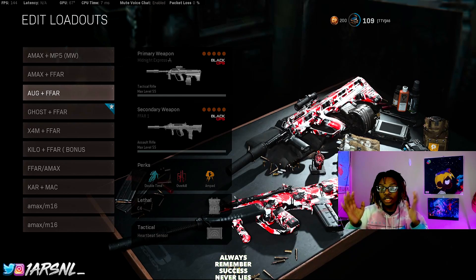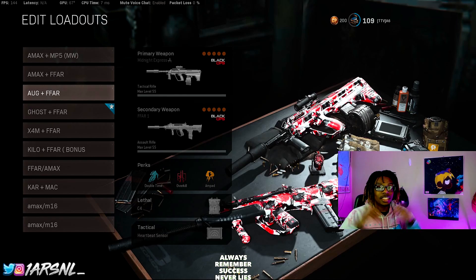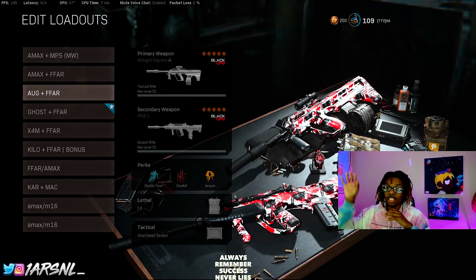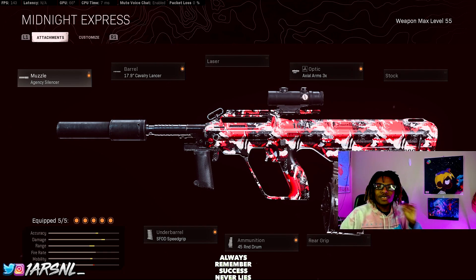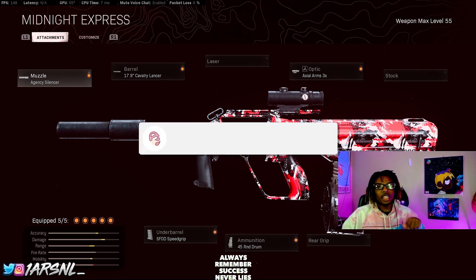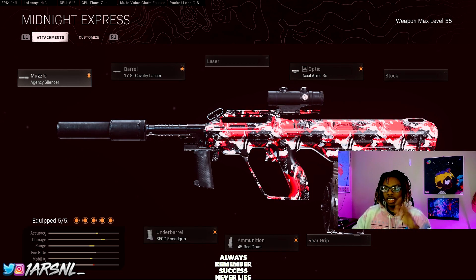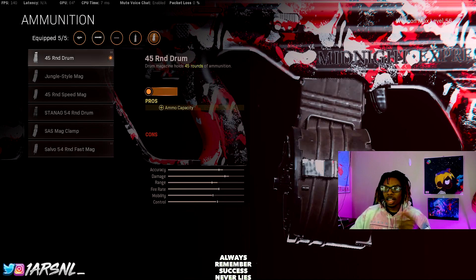Number three — I've seen so many people run this loadout over the past month or two. The AUG is the meta right now. I'll link a video where I played with it down below. The AUG plus the FFAR is hands down one of the most used class setups right now. The AUG is better than the M16 — though the M16 feels better to me personally. But with this recent update the M16's attachments have decreased a lot, so the AUG overall outperforms it. For the AUG: Agency Suppressor, Cavalry Lancer, Speed Grip, and 45 Drum.